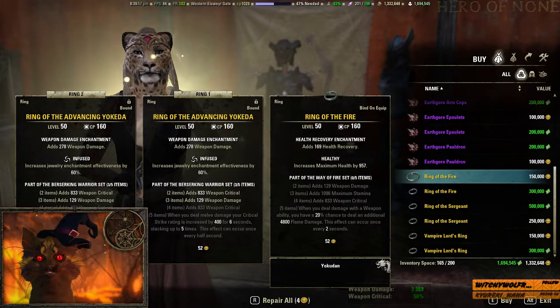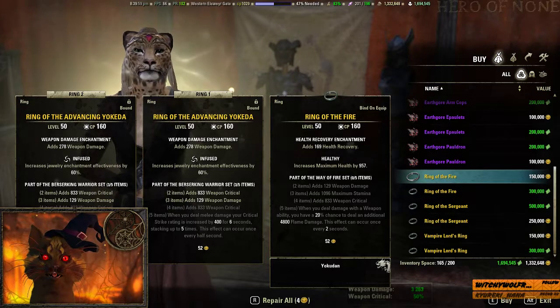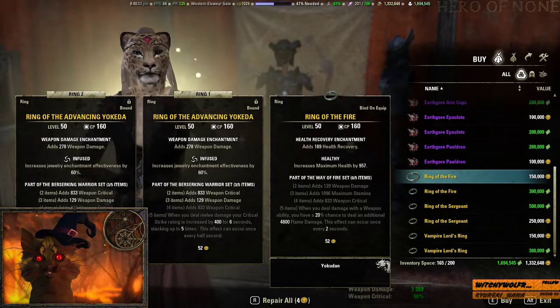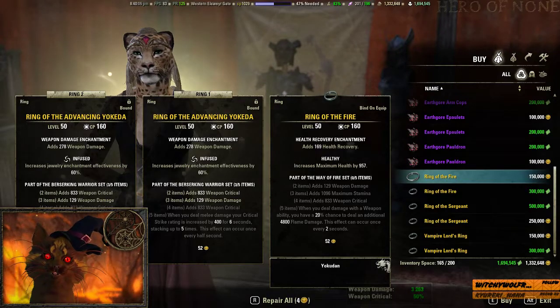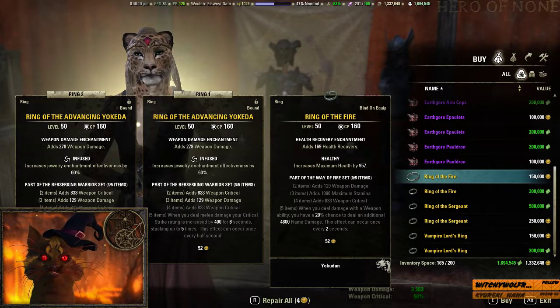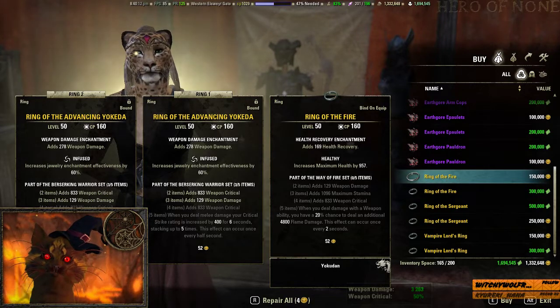Ring of Fire is not a great set, especially because it is melee-based with weapon damage and stamina, but it's doing flame damage, which means you'd need spell penetration to get through enemies. Since you're going physical damage with other stuff, you're most likely to have physical penetration, so this is just not going to give you as much benefit as other proc sets.